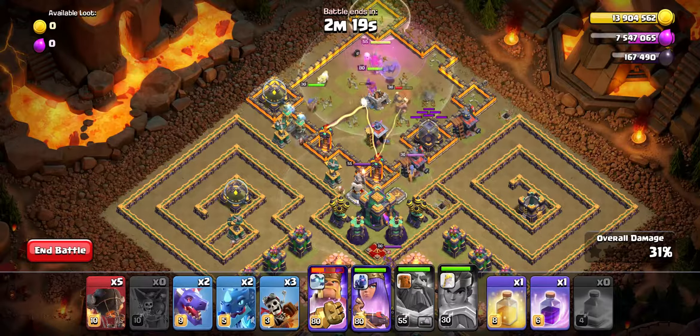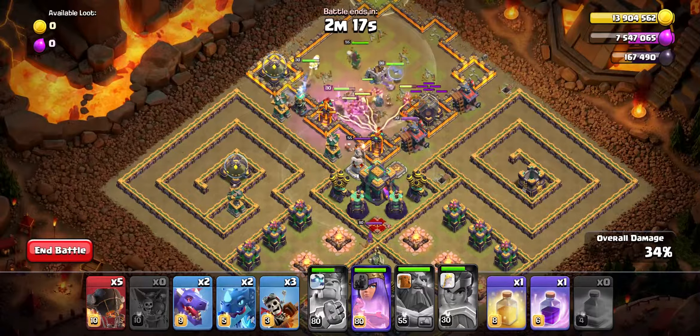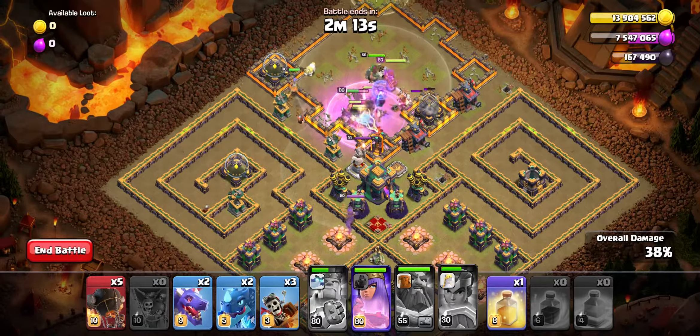As everything is approaching the Town Hall, use the King's Iron Fist ability along with the Raid spell to help everything get to the core as soon as possible.